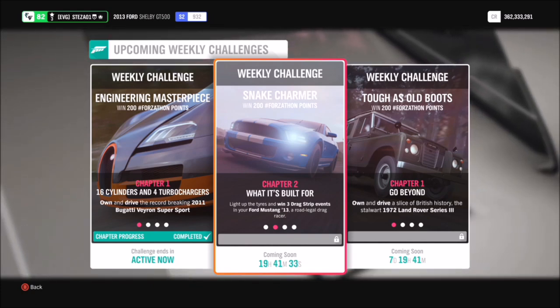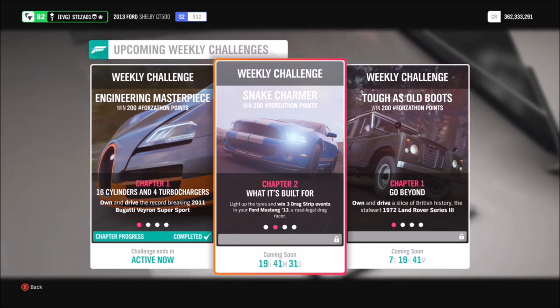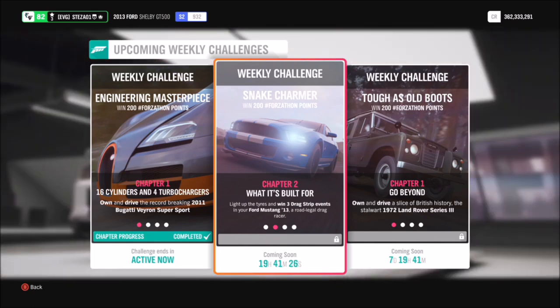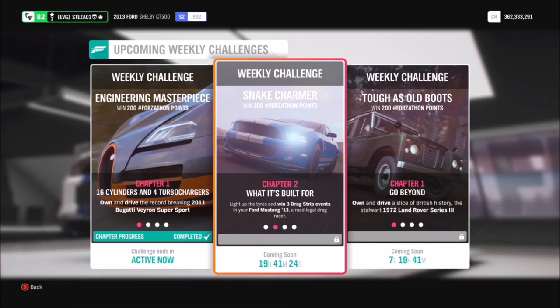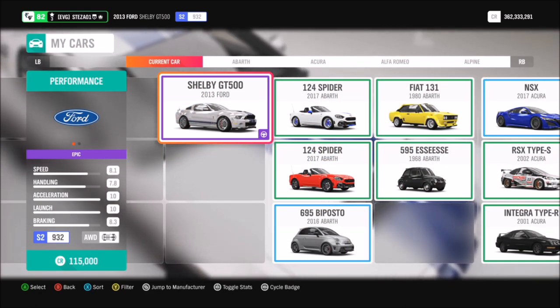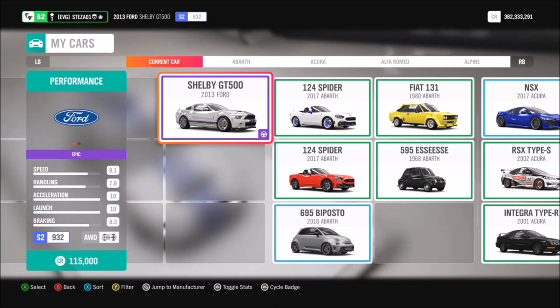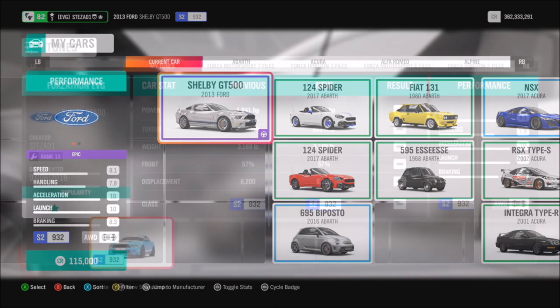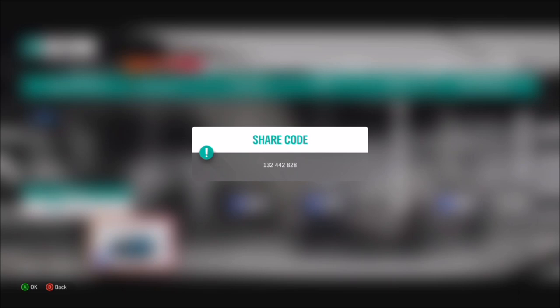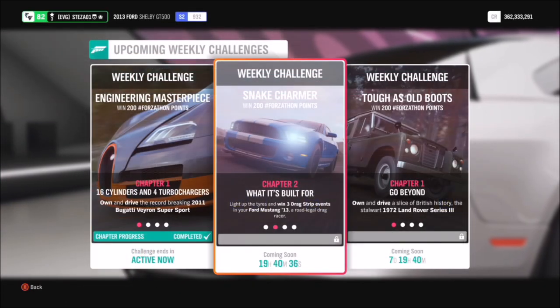This Forzathon wants us to use the 2013 Ford Mustang Shelby GT500 to complete all of its challenges. This car is available to everyone — you can pick it up in the auto show for 115,000 credits, or get it in the auction house for probably a bit less. I've also created a tune called Forzathon EVG with share code 132442828, available for everyone to use.